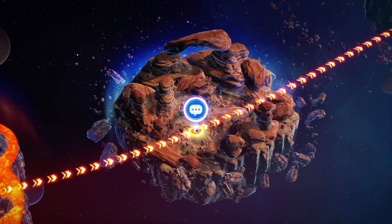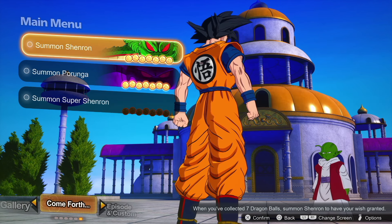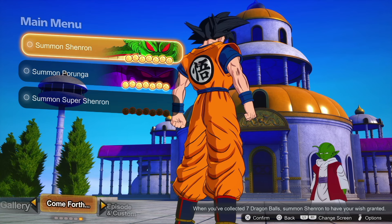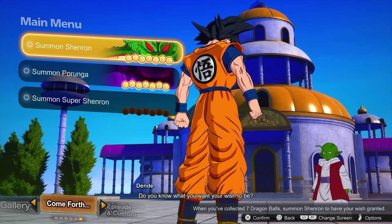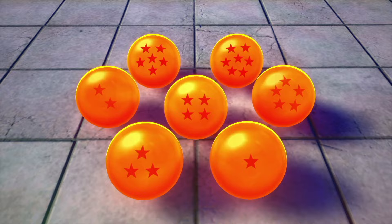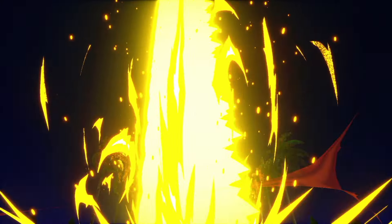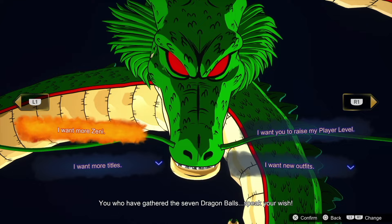Now I'm going to show you some other ways to get Zenny pretty quickly in the game. If you've been doing a bunch of battles online and offline, you'll have a lot of Dragon Balls. With these Dragon Balls you can summon the dragons — Shenron will give you 300k if you make the wish for Zenny. If you do Porunga, you'll get 120k per wish, and if you do it three times that's 360k. If you have Super Shenron, you'll be able to get 1 million Zenny.